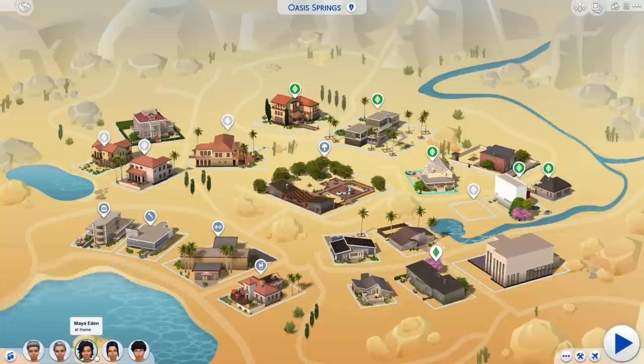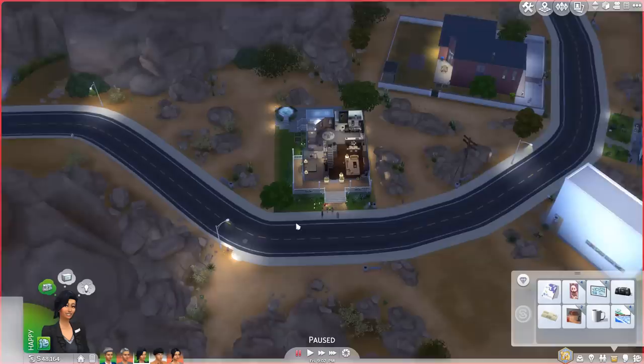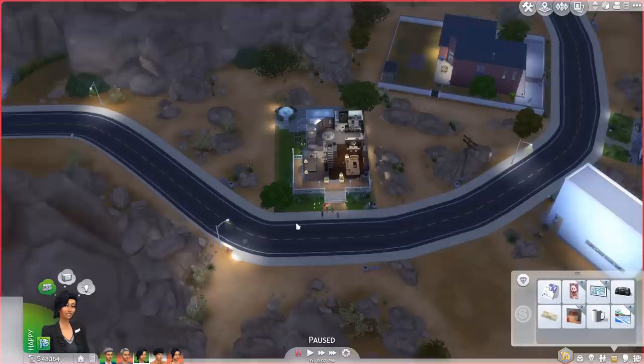I wonder how Maya's feeling about this. It's been about two weeks in Sims time since Sam died. Sam has shown up at the house. He seems like a really nice guy, even as a ghost. I like Sam a lot, especially because he was in a playful mood when we... let's just say he's generally a very happy ghost.